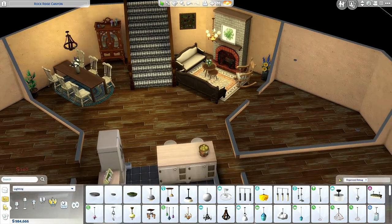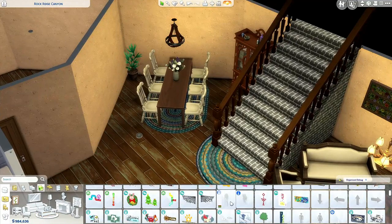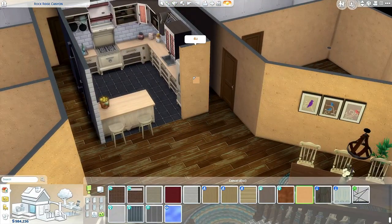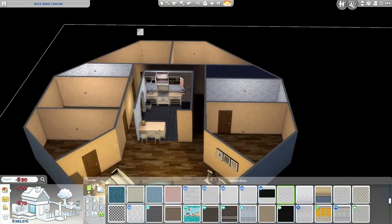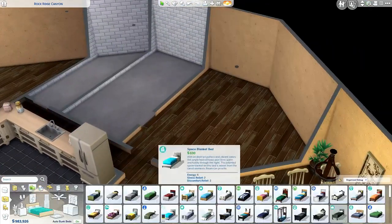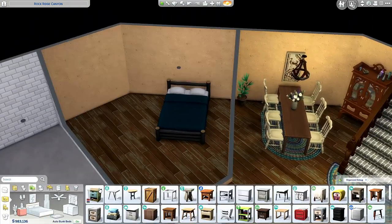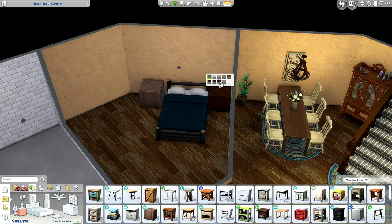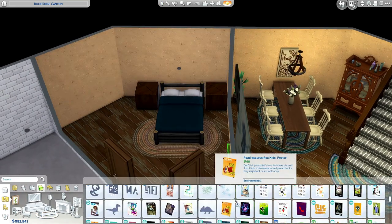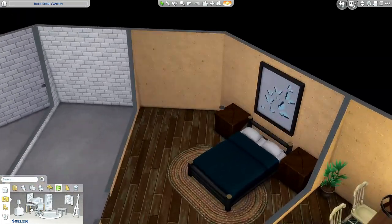I put some wood on the floor — it's a bit run-down wood. I believe it's from one of the vacation packs. On the walls it's actually some stuff you usually put in the basement, but I thought because it was underground it just looked right. I went with a bit of a rustic feel — a wooden bed, wooden side tables. This is the master bedroom, and they have their own en-suite bathroom, which was nice.